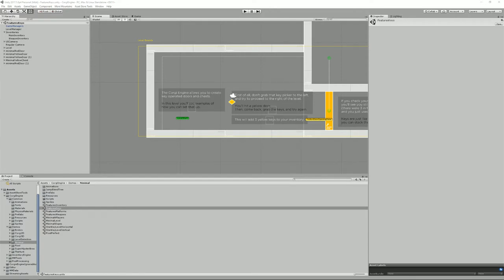Based on the introduction of the inventory engine in version 4.0 of the Corgi Engine, you can now create, collect, and use keys. They're really just inventory items that, combined with a few new components you can add to your scene elements, will allow you to interact with doors, open chests, loot their contents, and generally activate things in your scenes.